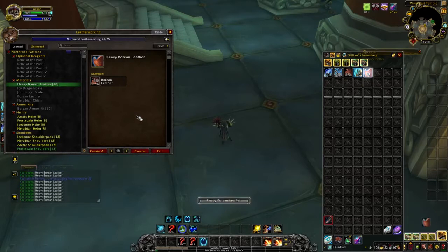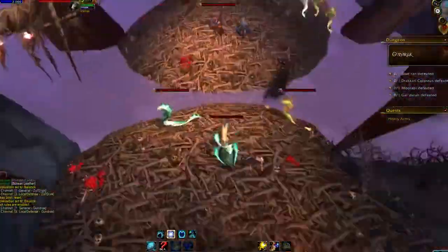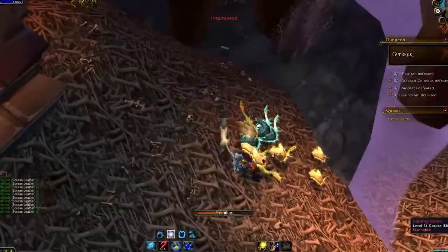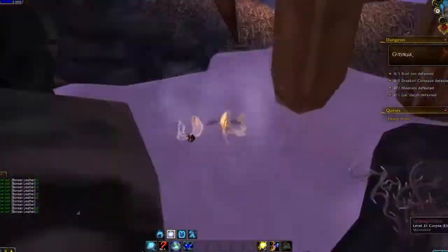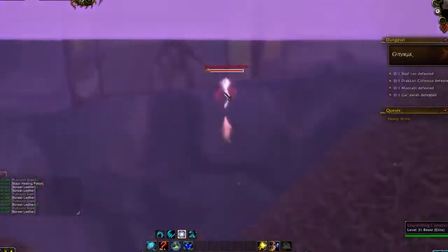Once you finish your 10 runs you can take a break and repeat after the instance lockout. If you don't want to do breaks there's another place you can farm — you can go to Zul'Drak and enter the Gundrak dungeon. Here you just go and pull all of the Cobras around, they are also in the water. Just kill and skin them, leave the instance, reset it and repeat 10 times until you get the lockout.